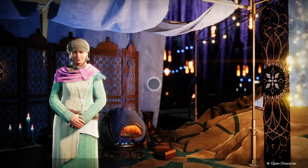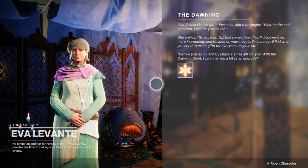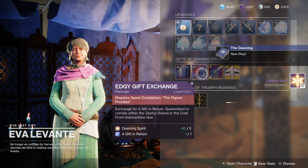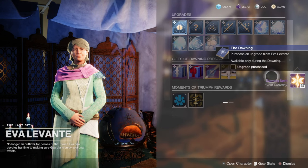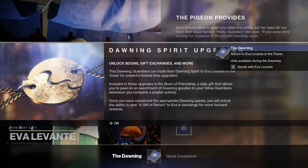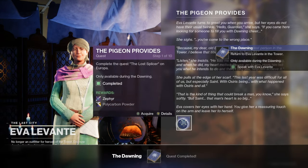Another method is through the egg sponge missions. If you complete the Tartarus egg sponge mission on Europa you get 15 Dawning Essence per run, so you'll be able to complete it quickly. It's also a great method for solo players.